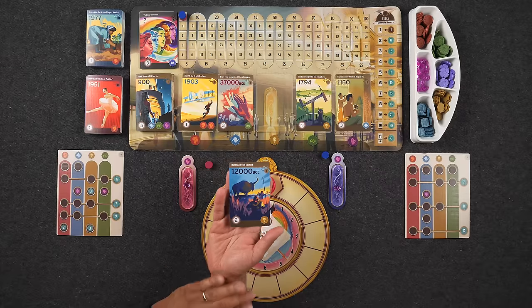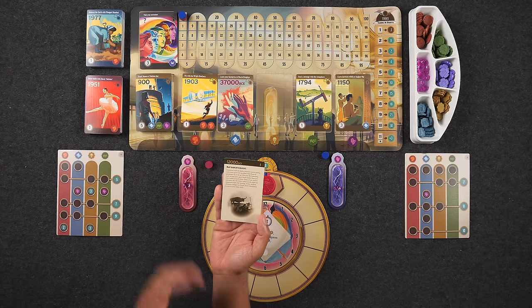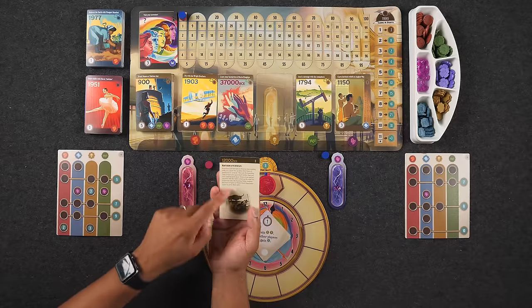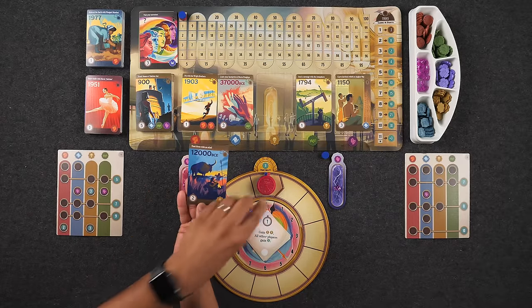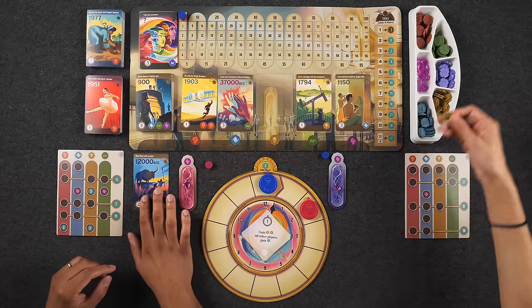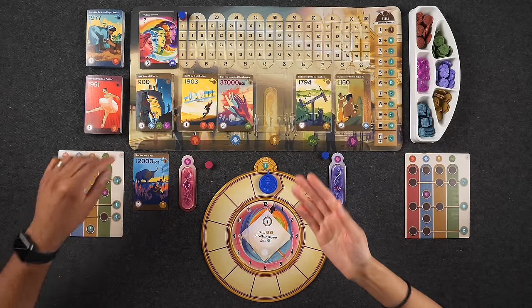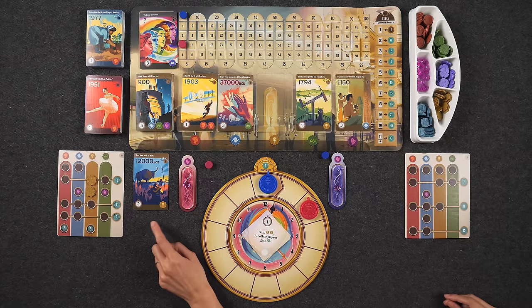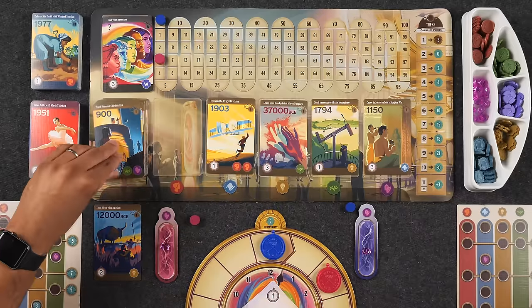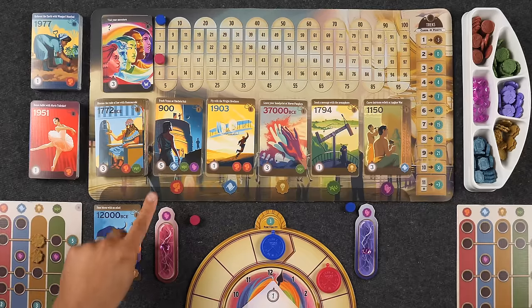Naveen takes 'Hunt Bison with an Atlatl' for two time, gaining two yellow experience tokens and three points. Monique goes next since she's further behind on the clock. She takes 'Leave Your Handprint at Maros Pangkep' from 37,000 BCE, spending a crystal to reduce the cost from three to two time, keeping her on the same clock position. She gains a yellow and a green experience token. Because there's a tie on the clock, whoever is on top goes next — Monique goes again.